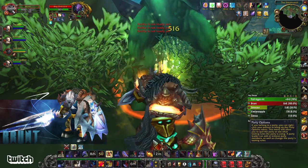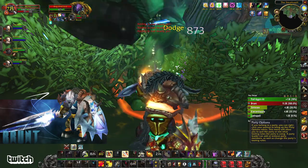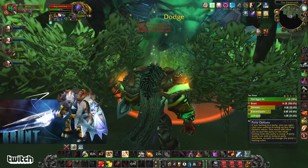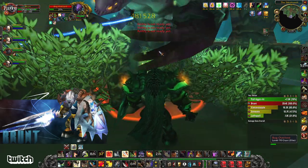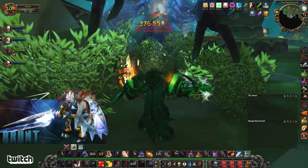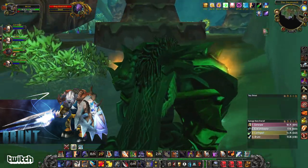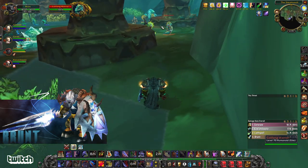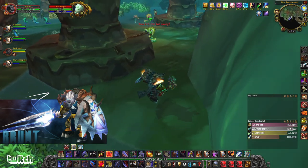What are these hitting for? Parry, parry, absorb, parry, parry — 2.8k on heavy plate. These guys are pretty tough. You really don't want to pull one of these with the other packs. Go ahead and pop a defensive, get a Last Stand. You really don't want to pull one of these with other groups.